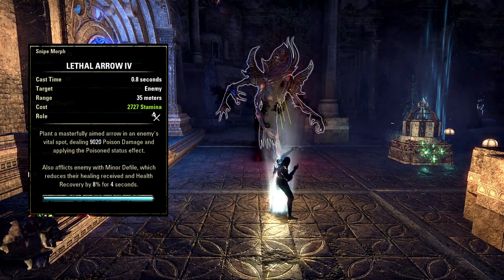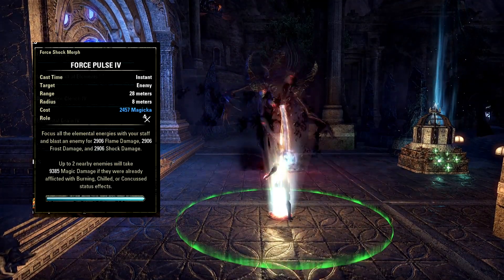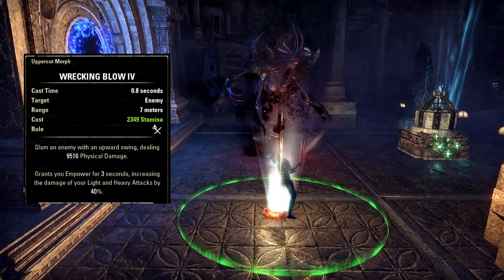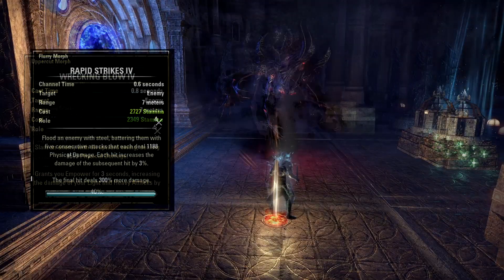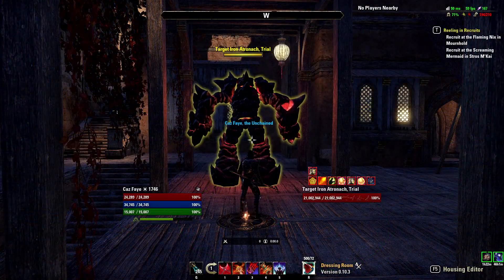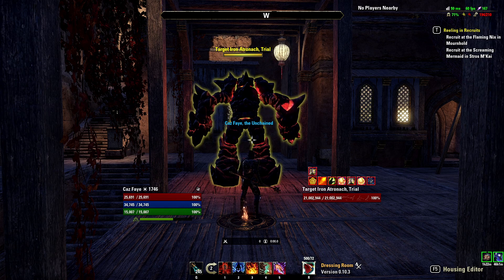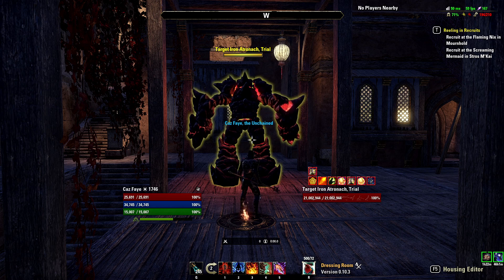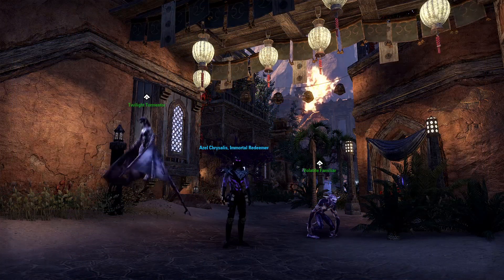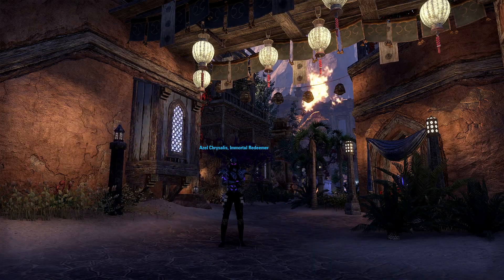Examples for weapon spammables are Lethal Arrow for bows, Force Pulse for destruction staves, Wrecking Blow for two-handers, and Rapid Strikes for dual wield. The rest of your bar is usually filled with important class abilities and other useful abilities, sometimes just for passives like the Fighter's Guild skill Camouflaged Hunter or the Mages Guild skill Inner Light. Keep in mind that the Warden's bear and Scamp summons have to be slotted on both bars or you will unsummon them on bar swap.